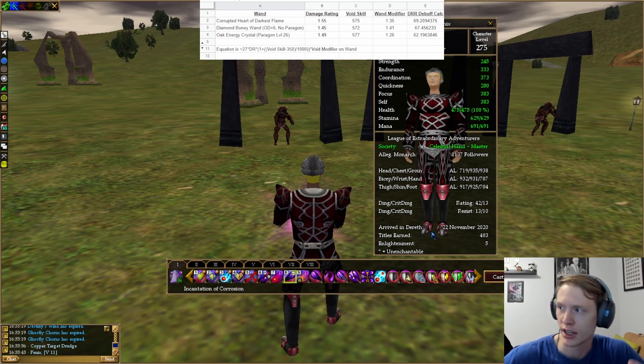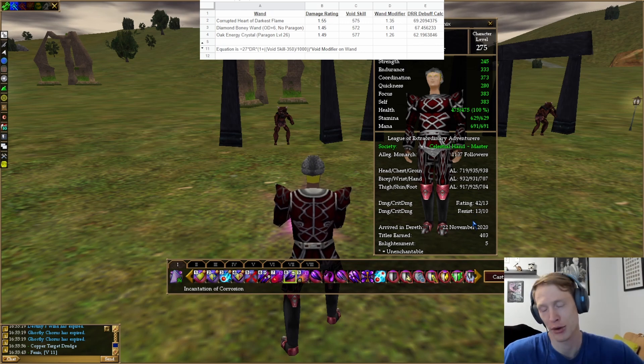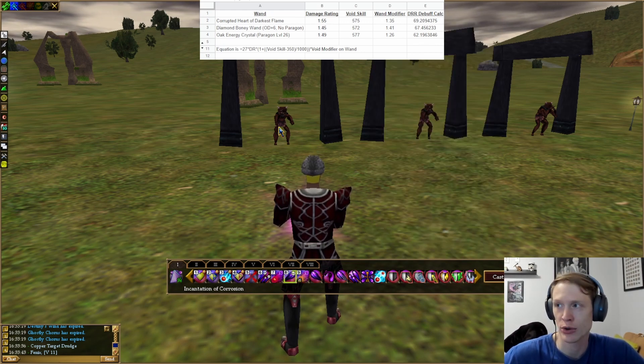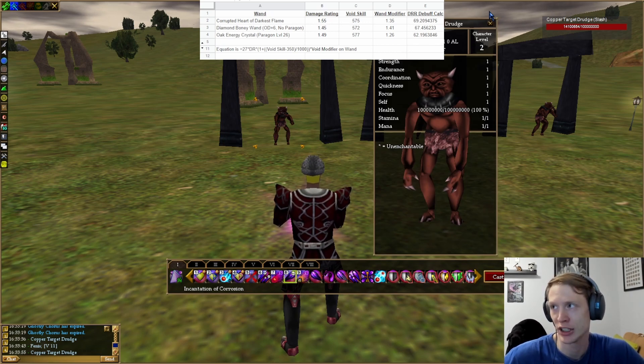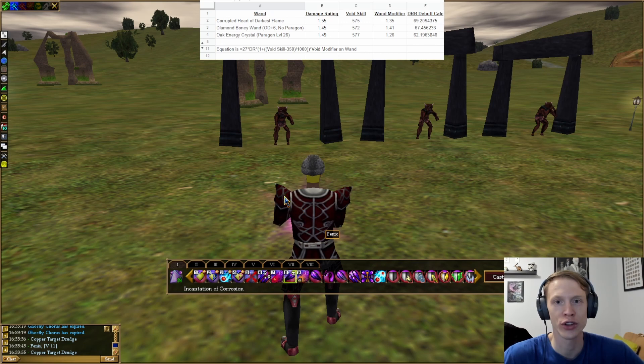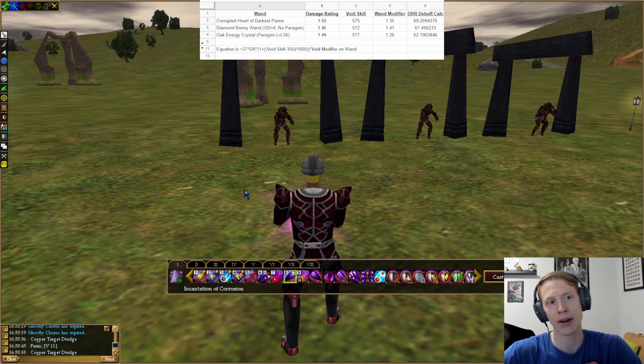Every creature and every player — you can see it right here — has a damage and crit damage resist rating. Mine's only 13/10, but every creature also has that property, even if it's not displayed. Void is going to lower that damage reduction rating and, in essence, increase all damage inflicted on that target by lowering that rating.